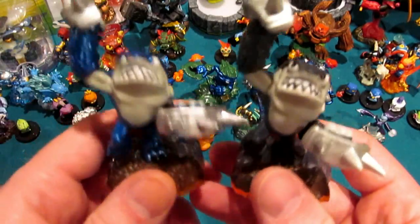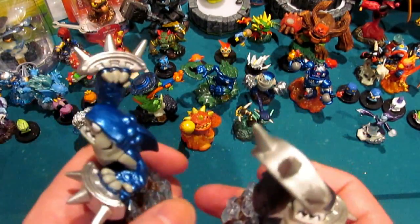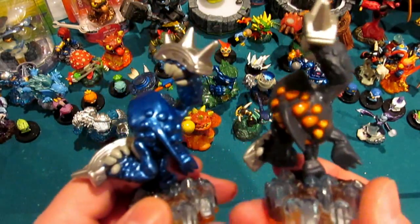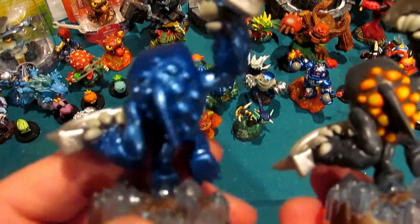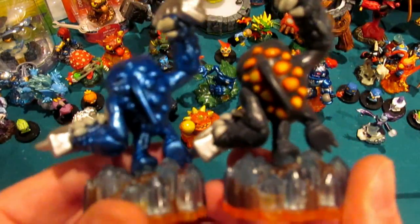Why not paint those too? Especially Stealth Elf and Eruptor — if you've been around since SSA and collected everybody, you've got plenty of Stealth Elfs and Eruptors to go around. So that was kind of my logic. Here you can see them side by side: Legendary Blue Metallic Series 2 Terrafin and standard Series 2 Terrafin.